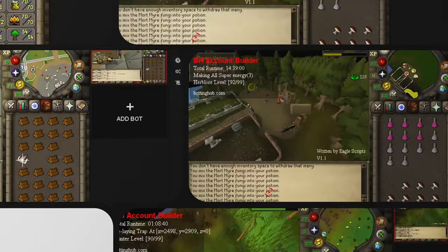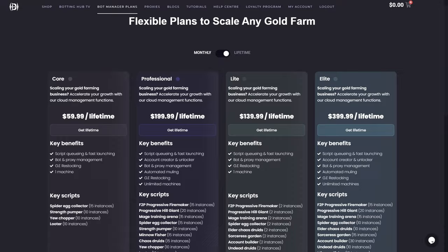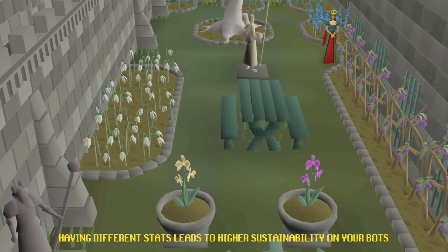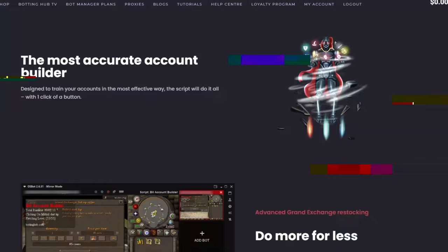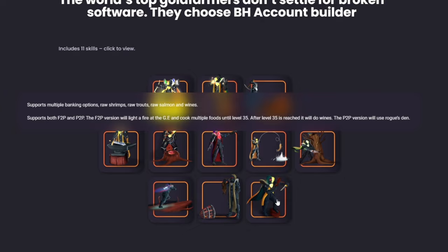For free-to-play gold farm ideas, you can try chopping yew trees, killing Obor, running a looting script, or through general skilling, all of which we provide scripts for included with some of our Bot Manager plans. Legitimate players almost never play accounts with one or two specific skills leveled up, so we recommend training several skills across the account. Included in two of our Bot Manager plans, there is an Account Builder script that trains 11 skills, allowing you to prepare your accounts for more advanced activities in pay-to-play.